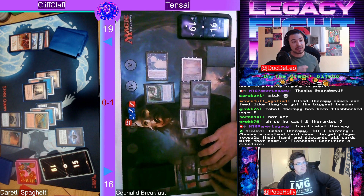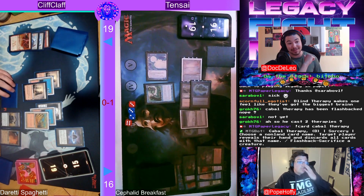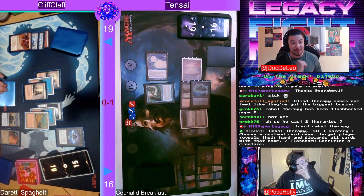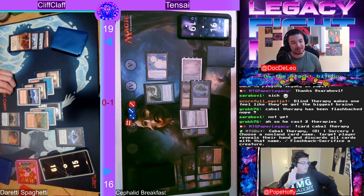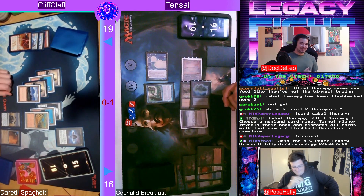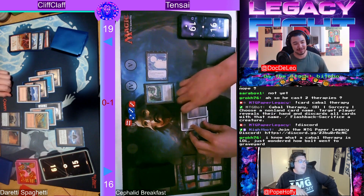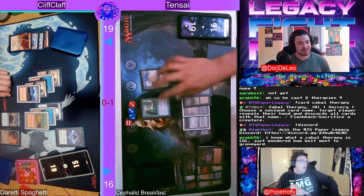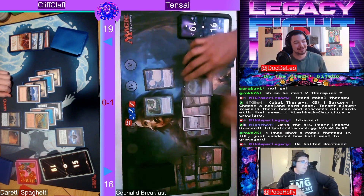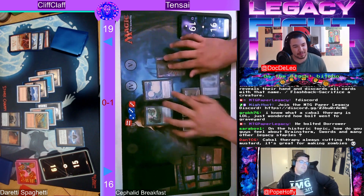When you flash back Cabal Therapy you can guarantee a second hit. For a really fun time, join the Discord and you can hear me rant about Seagate Stormcaller plus Cabal Therapy — the greatest combination ever. The Brazen Borrower got bolted, that's where the bolt went — the borrower got ripped apart.